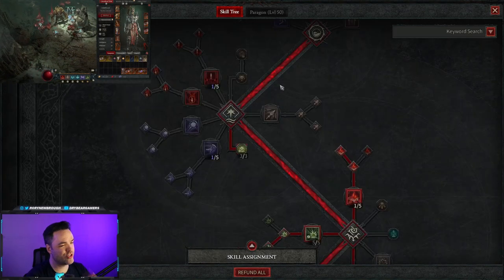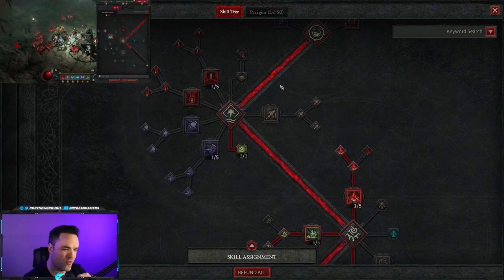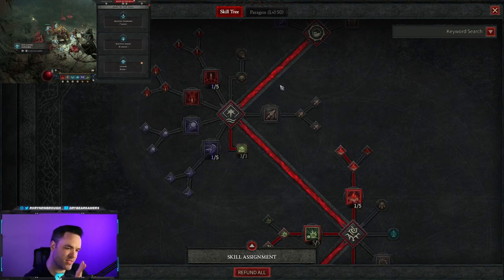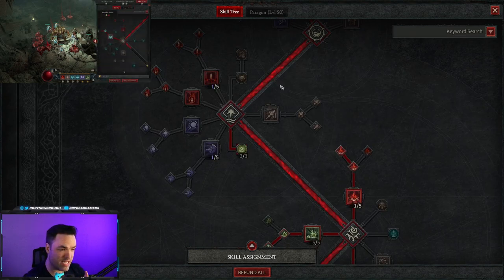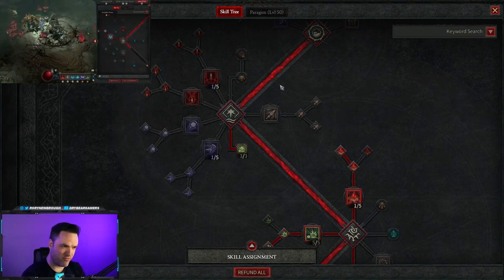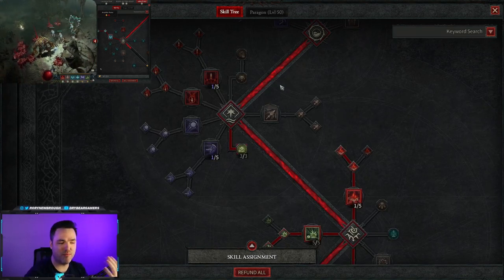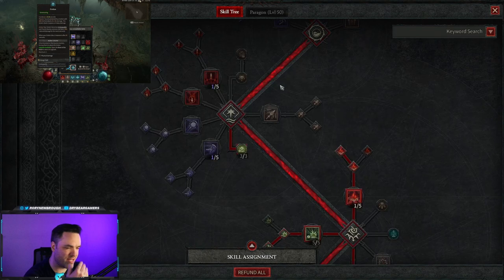I don't think there's a core skill that fits in this build. All of your essence spending is going to be Corpse Explosion and Bone Spirit — you don't need a core ability here, it doesn't fit, it doesn't work. So we're actually going to skip the core tree. Keep in mind that if you're leveling with this, your first 10 levels are going to be a little awkward and you probably shouldn't run this until at least level 20 or 30 to get enough skill points.